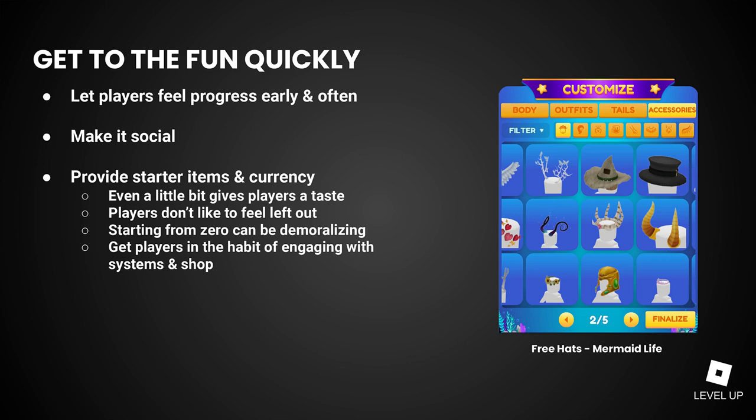Provide starter items and currency. If customization is part of your game — be it avatar, house, or car — those systems are really popular on Roblox and players will want to engage with them quickly. Make sure they have some free items to start with, so they can express themselves and get excited about all the content to come. Giving players a little bit of currency encourages them to check out your shop and make a purchase early. Even if they don't buy something immediately, they'll have the psychological boost of having some currency in their pocket. It also encourages players to check back in regularly and see what's new in your shop. Give them enough to experience those systems, have fun with them, and want more.